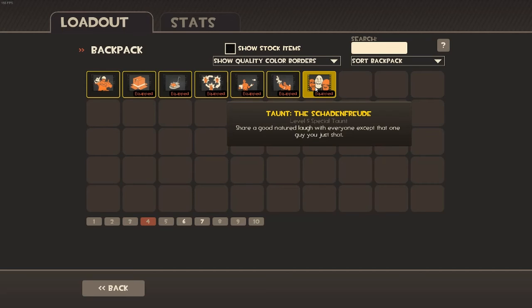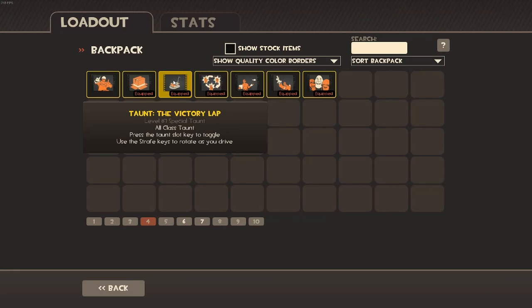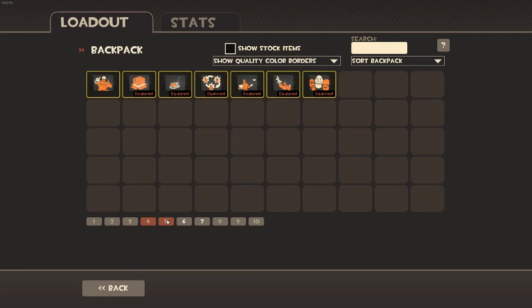These are my taunts. I have the Schadenfreude — a pretty nice all-class taunt. Party Trick for Pyro. Deep Fried Desire. Rock Paper Scissors — easily one of my favorite taunts, because you can kill people with it. Victory Lap is easily my favorite taunt overall — it's really fun; it's kind of expensive, like $10, but it's worth it. Conga is easily second, my favorite taunt, and then there's a garbage achievement taunt.